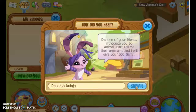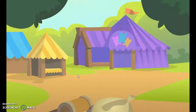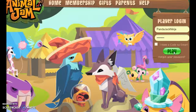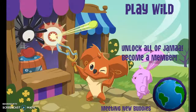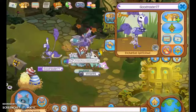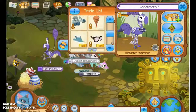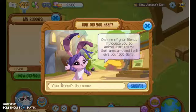Search PandaJackNinja. Submit. I just type in a random username and then you log in. Oh my goodness — oh yes, I'm getting so many gems! Do another one. So, this is my last new jammer account, because then I'll have 11,000 gems and something else. It's right — type in my username.